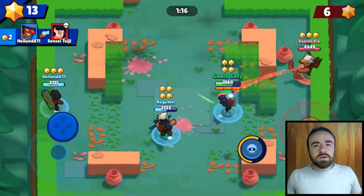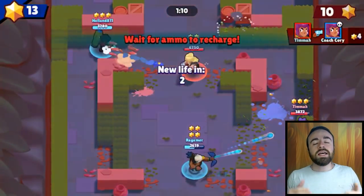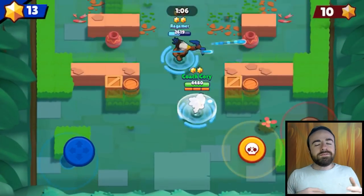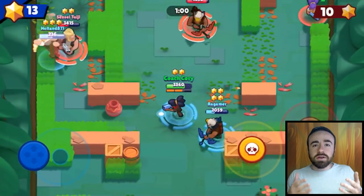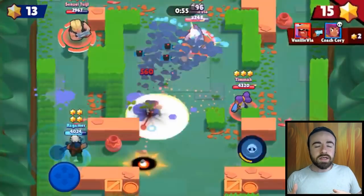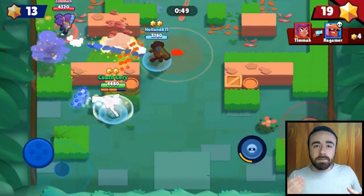Let's go over each brawler quickly. Starting with Shelly — do you want to use the auto attack with Shelly? Yes, definitely. She's pretty good with it. It feels decent, though you can still miss some shots even with auto attack. The one exception is Shelly's super — sometimes you actually want to hit people behind walls, and the auto attack won't do that. So in those cases, you're going to fire her super manually.